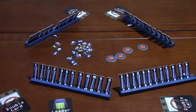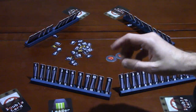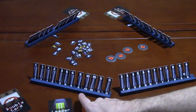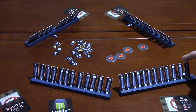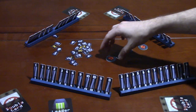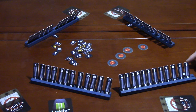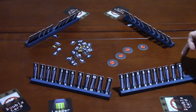Once everybody has given their hints, turns begin. Starting with the leader, each player clockwise will either make a guess or reveal some of their own tiles. A cooperative defuse is what you'll be doing most turns: you guess a number on another player's rack that you also have. If you're successful, both of you reveal those tiles — which is the goal of the game. For example, because a player revealed they have a nine in their last position, another player could point at that tile and say 'I think this is a nine.' The other player then either reveals it or says it's not a nine.